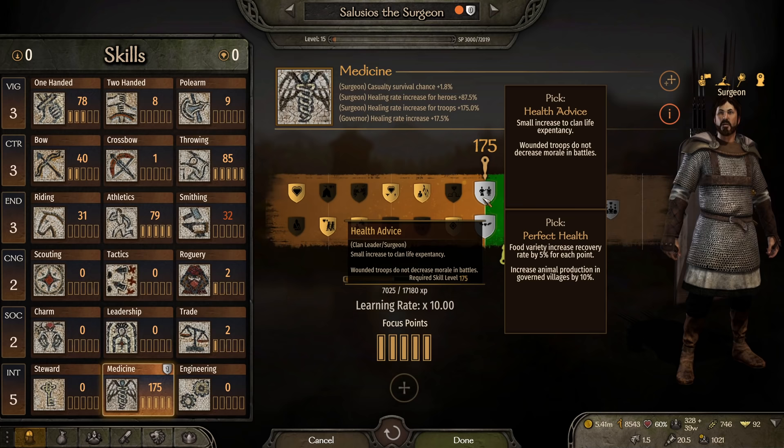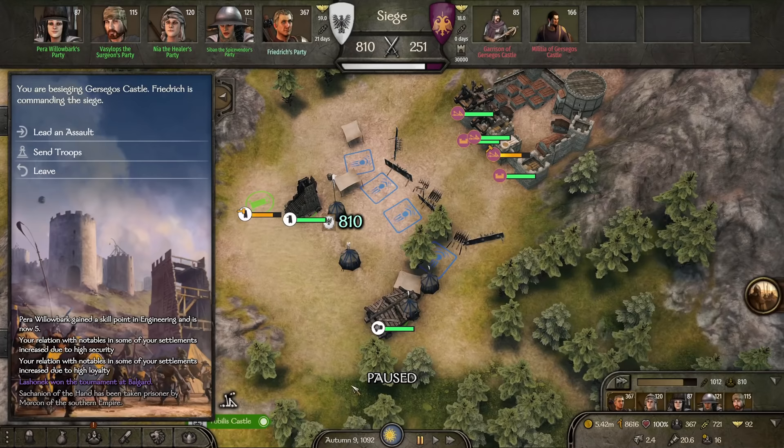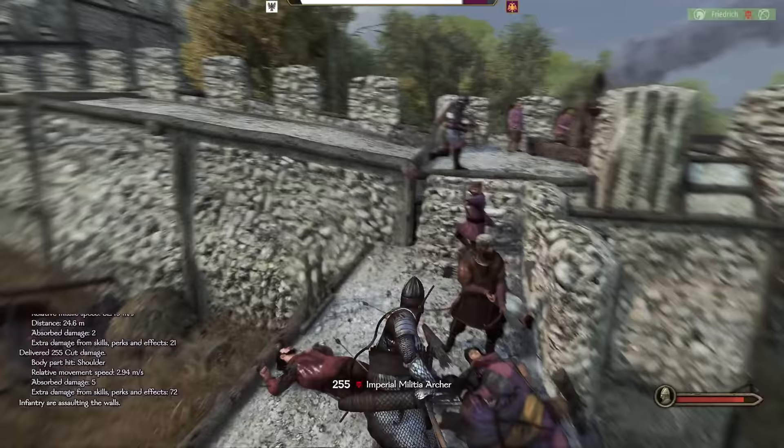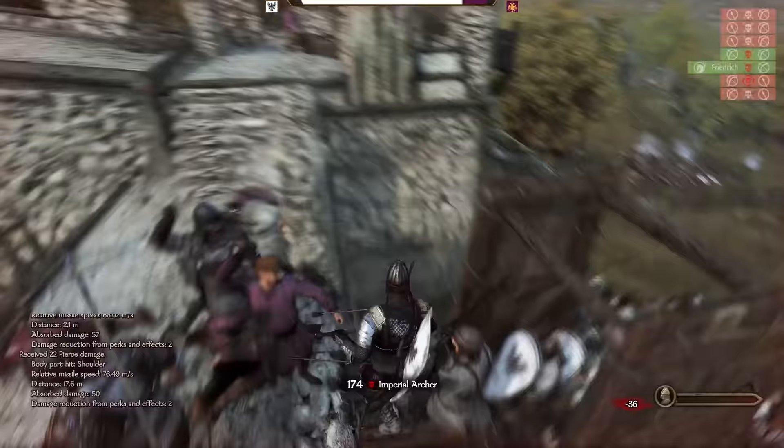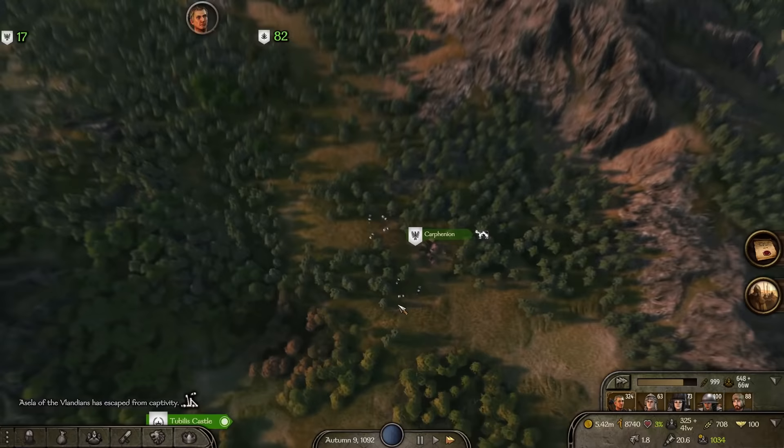Our surgeon reaches 175 and we have to decide between health advice and perfect health. Health advice is S-tier when death is enabled, but since we have it off, we take perfect health for the extra healing rate from food. We start the siege of Garcego's Castle, which shouldn't take long since they have less than 300 troops. They built Onager, so we wait until the ram and both siege towers are completed. We lose 22 troops and our dignity in the main assault, and another 8 from the keep battle.